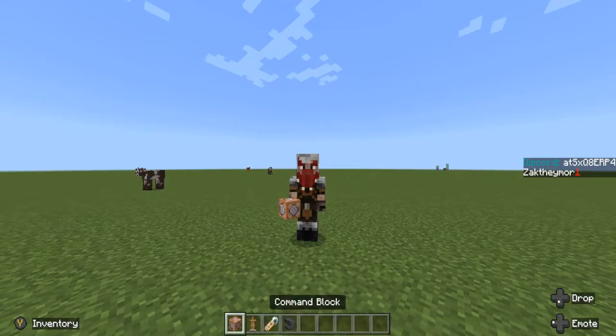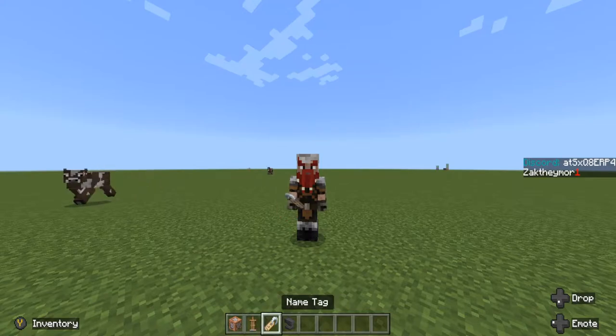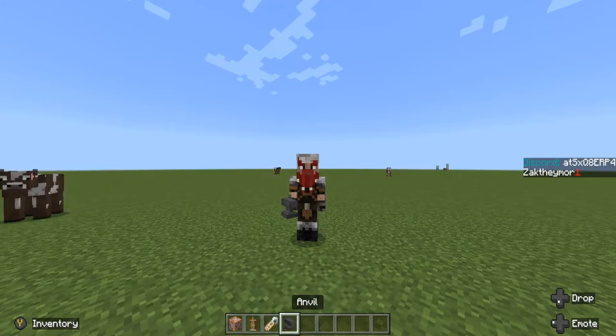These are the things you're going to need: a command block, an armor stand, a name tag, and an anvil to rename your name tag.